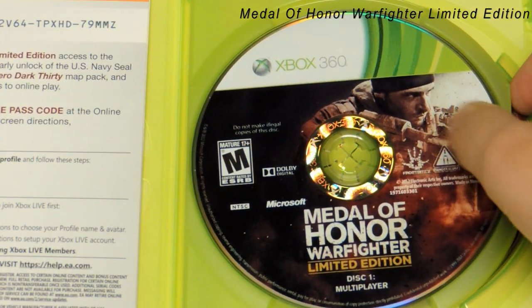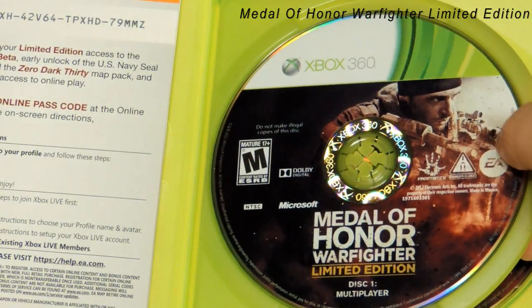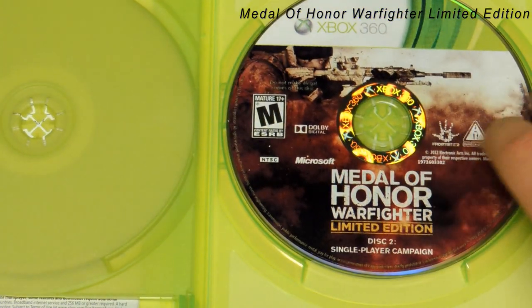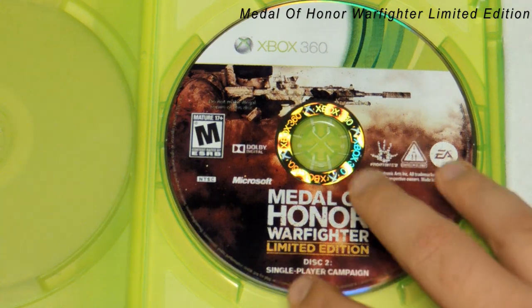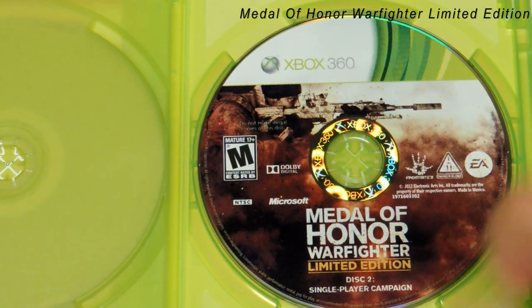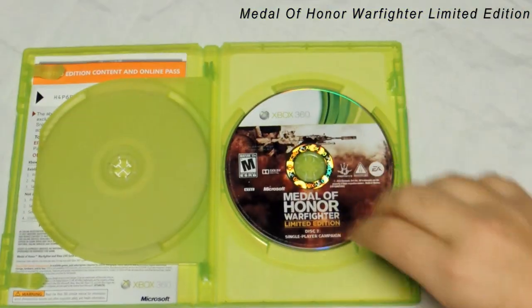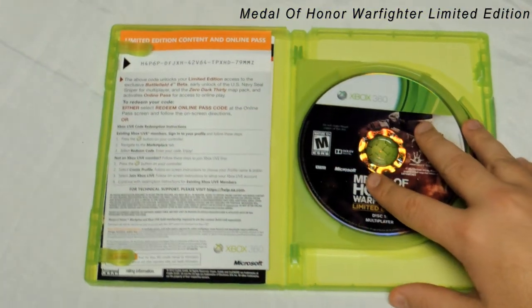Check out the disc — there's the disc right here. Medal of Honor Limited Edition — excuse me. This is the multiplayer disc, which is really cool. They got two different discs now, which means they put a lot of content on it. And here is the campaign disc, which I'll be jumping into right away. That Frostbite 2 engine — that's gonna be sick.